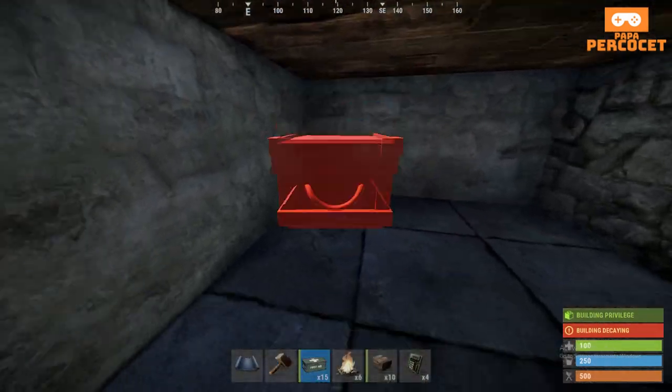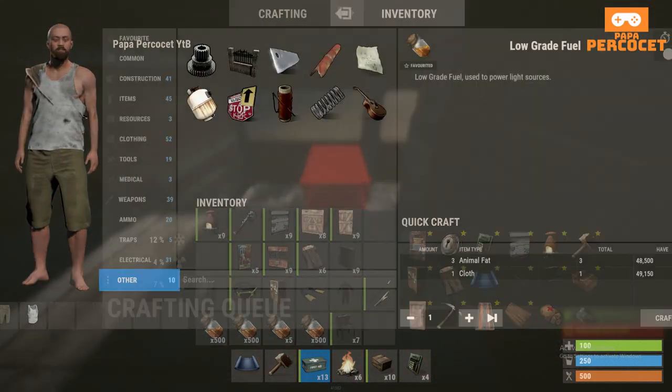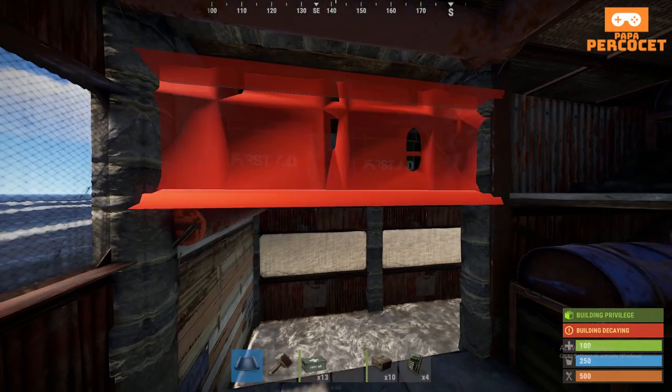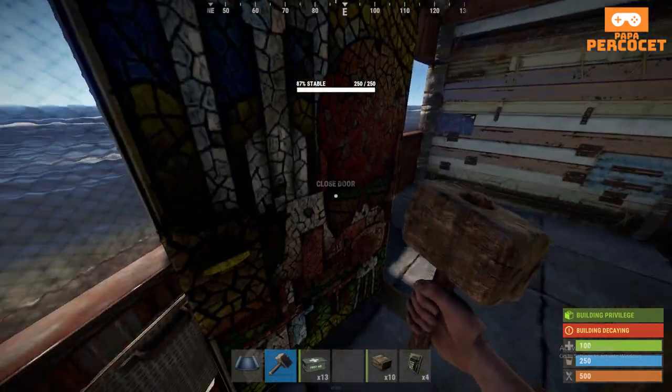Here we're going to add a quick drop-off box and give it a shotgun trap in case someone tries to go deep. You can add some stairs for easy access as well.